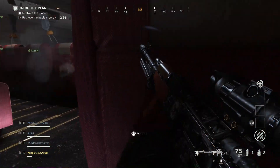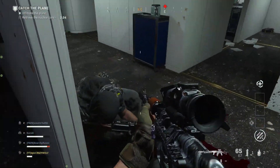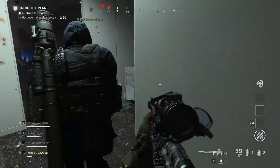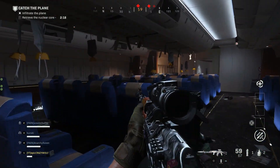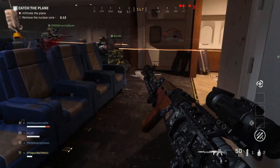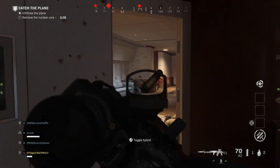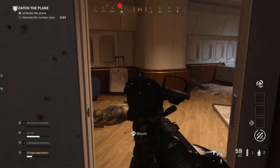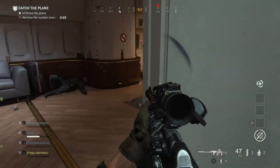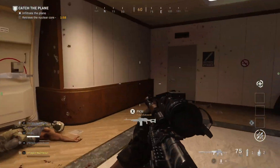It is really difficult to aim in this plane because it starts shaking all over the place. It's just better to hip-fire and kill your enemies because when you aim, your screen shakes everywhere. Do this as fast as possible because there is a timer — if you do not get to the nuclear core in time, you have to restart.